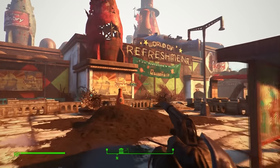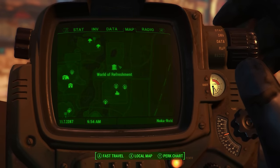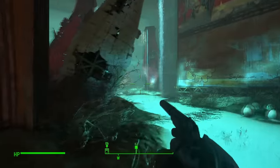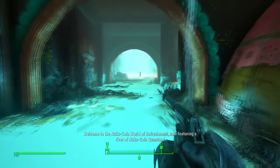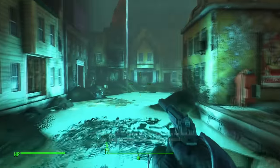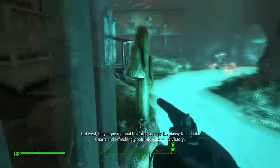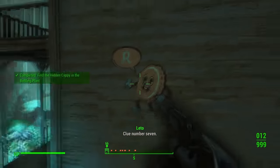This next copy can be found at the World of Refreshment, just above the funhouse and just to the right of Dry Rock Gulch. Go into the water and enter through the boat entrance. Once inside, be heavily equipped as there are quite a lot of Nukalurks and Nukalurk hunters. Follow through the propped streets — it's actually a cool little setting. Continue past the little boat and to your left you will see hidden copy number eight. Record it and get out of there.